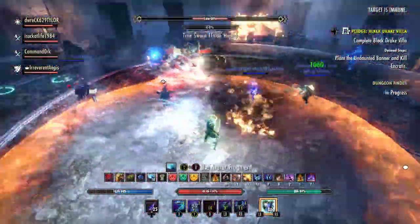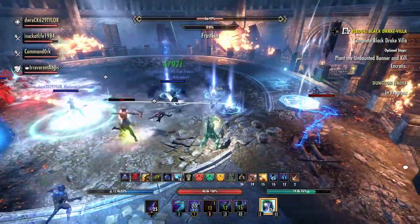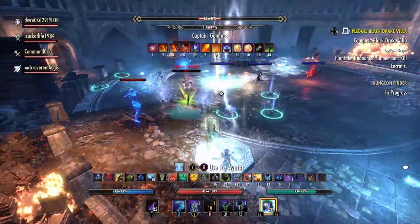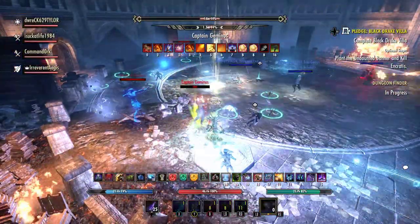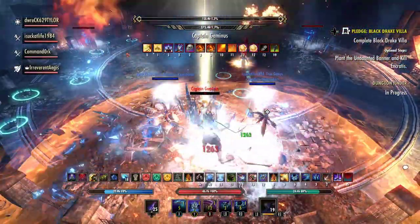After we handled the two Air Atronachs it is now time to kill Captain Geminis again. I should have dropped my ultimate but I wasn't paying attention to that — I was more focused on transforming to finish off the fight with her frozen. It worked, but it could have happened about three seconds faster if I had dropped my ultimate.